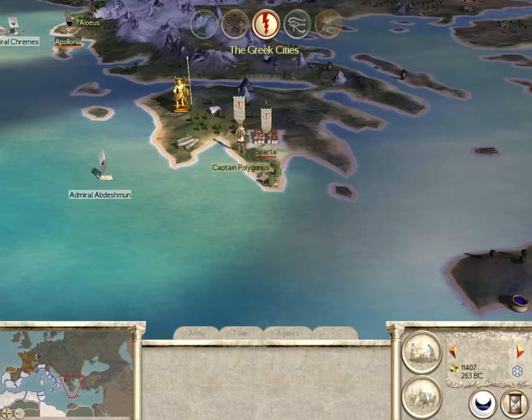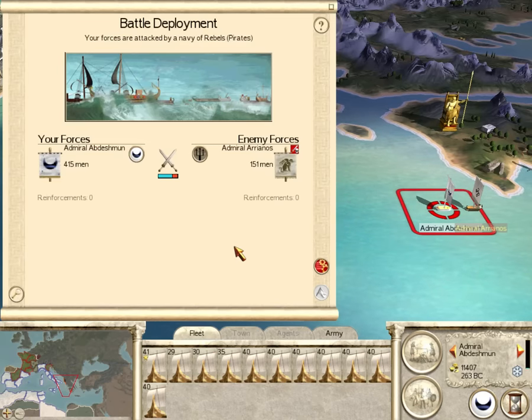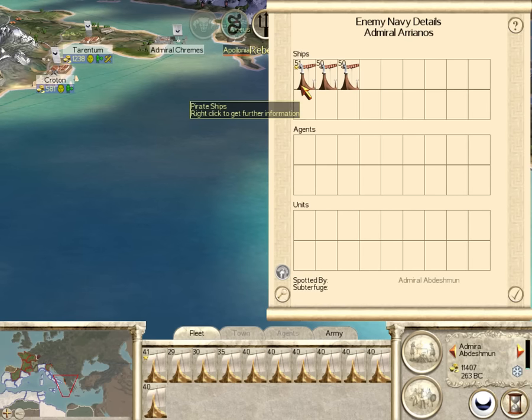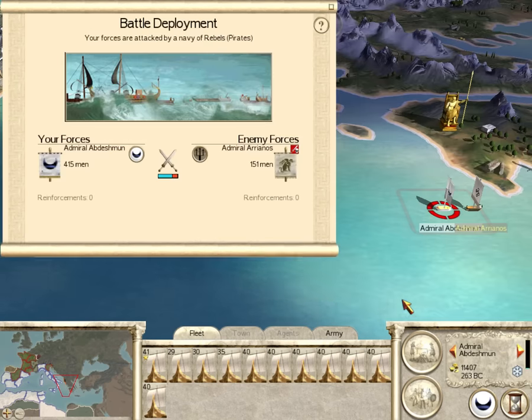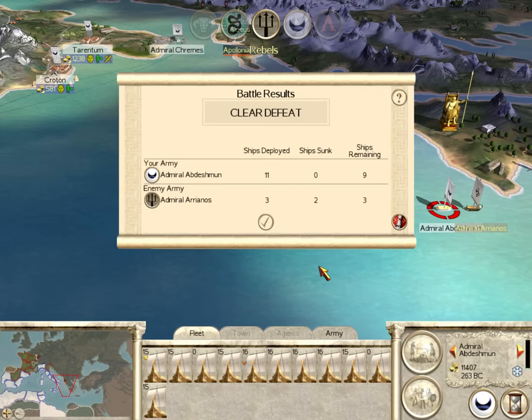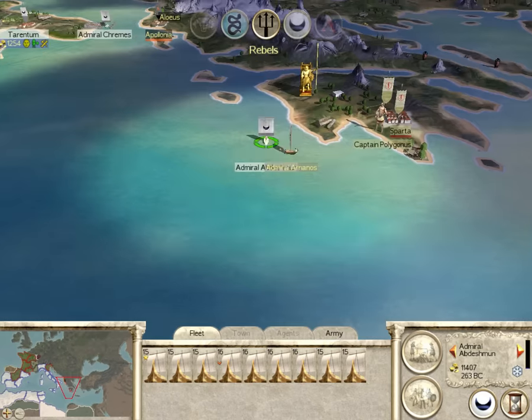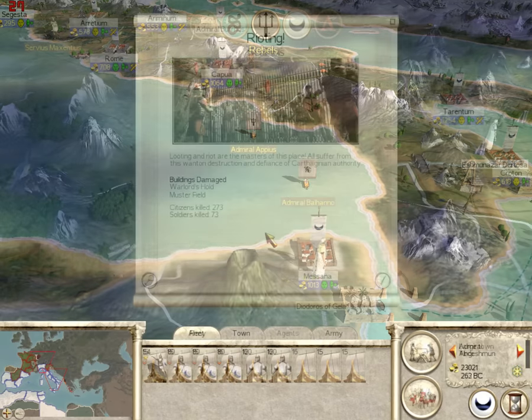The Gauls have come back as I prophesied they would. They spawn these huge rebel navies. This says I have an advantage but that does not mean I will win. I got hammered with a 3 to 1 advantage. That is awful. I did kill over a third of their force but I lost the majority of my fleet. They are going to have to go back for a refit.